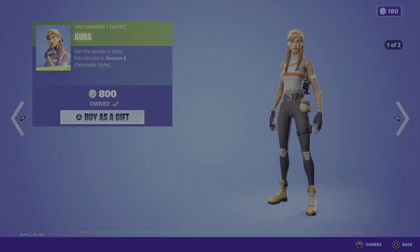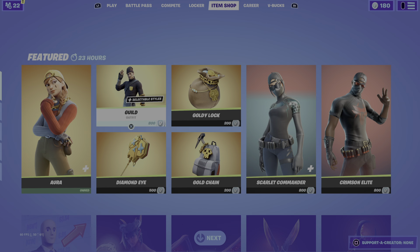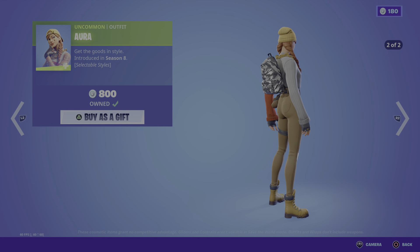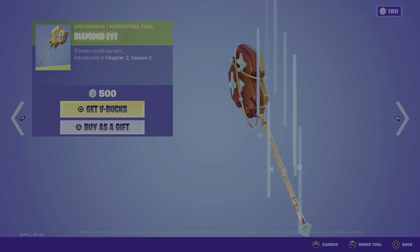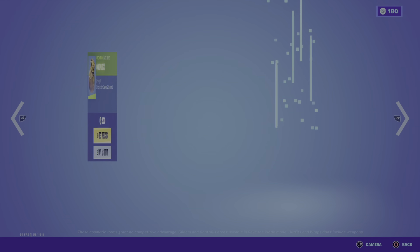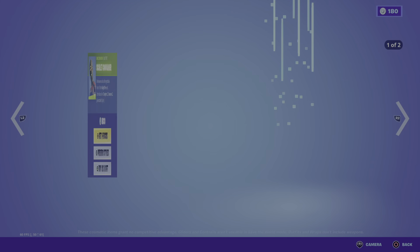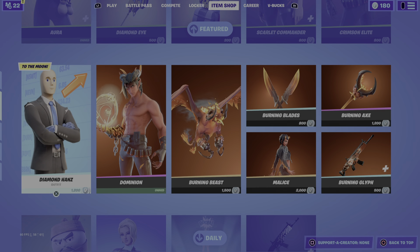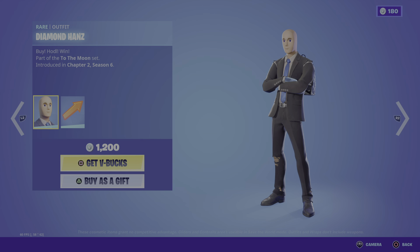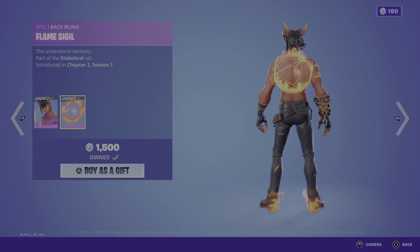Aura skin is back in the item shop — very sweaty, by the way. Guild is also back with two headstones. Crimson Lee's also back. Diamond Hands is also back. The Gains Back Playing and Dominion is back. This was the first ever gifted skin — the first ever gifted skin I got. Respects to that.